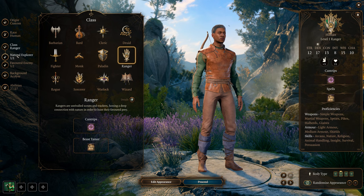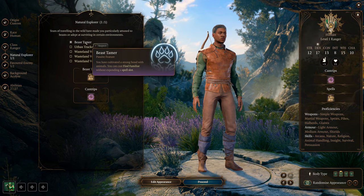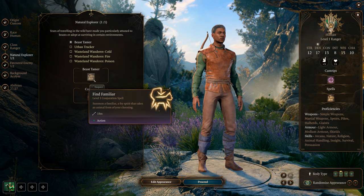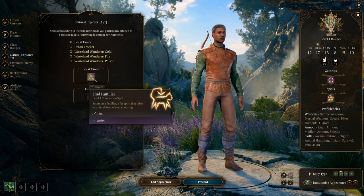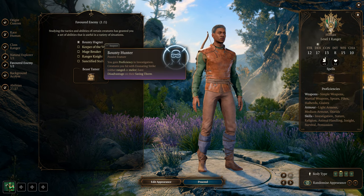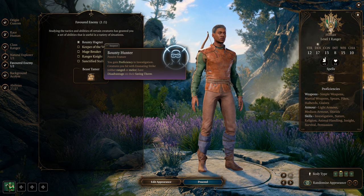For Natural Explorer, I'm picking Beast Tamer. You get Find Familiar — it helps you out, can go into places you can't reach, and you don't have to expend a spell slot. That's the main reason I picked it. Next up is Bounty Hunter. You gain proficiency in Investigating creatures and have advantage against foes who are ensnared, which is a good thing.